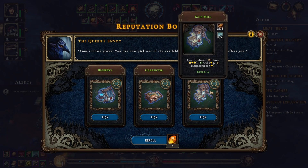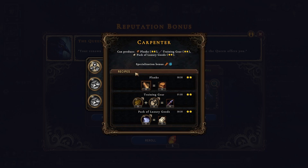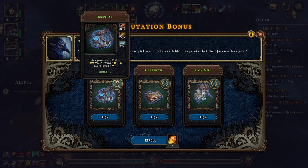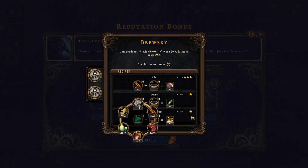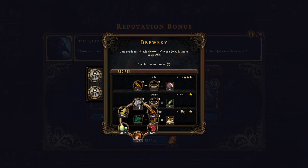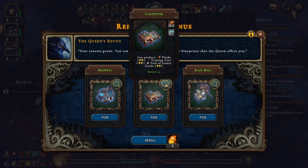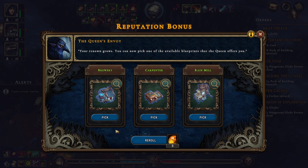The trader has arrived. Rainmill — don't need the rainmill because we don't need flour or manuscripts. Carpenter — we need luxury goods potentially. The brewery gives us mush soup, which we can use to increase food production. We've got herbs coming in and meat coming in, so we can expand our food production, make food and wine — which means a tavern isn't bad. The carpenter: we cut the carpenter because we found a market before. Don't think we've got a market yet, so I'm actually tempted to go for a brewery.